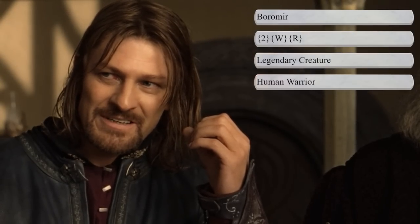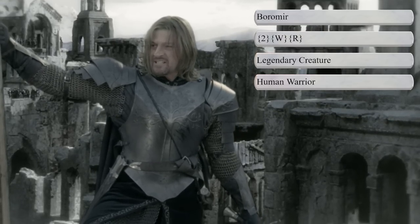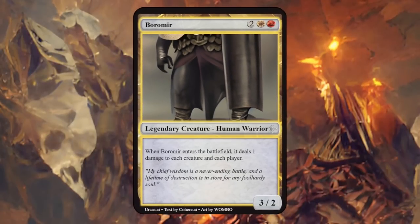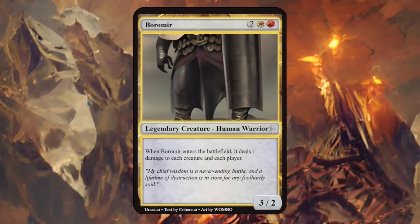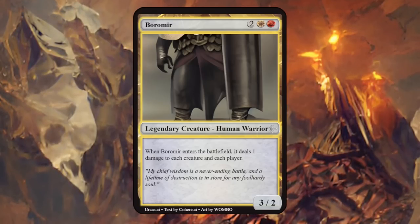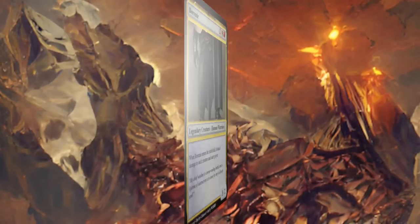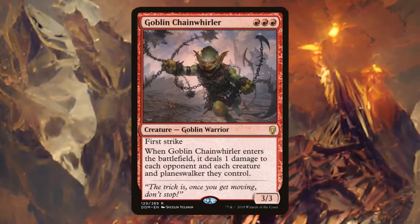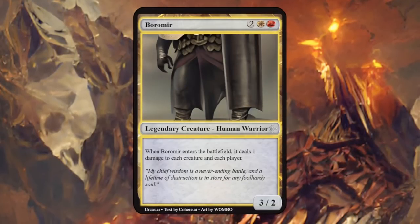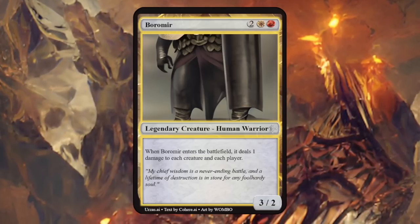Next up is Boromir, a valiant warrior of Gondor and the eldest son of Denethor II — red-white fits his personality perfectly. He's a 3/2 that when he enters the battlefield deals one damage to each creature and each player, kind of a goblin chain roller effect that hits both sides. It's quite fitting on a human warrior, but a 3/2 feels a little small for this legendary creature, so I'd maybe bump it up to at least a 4/3.